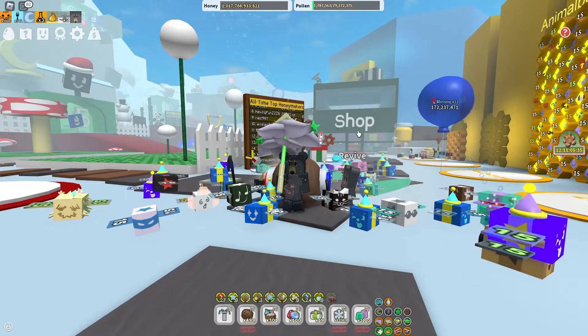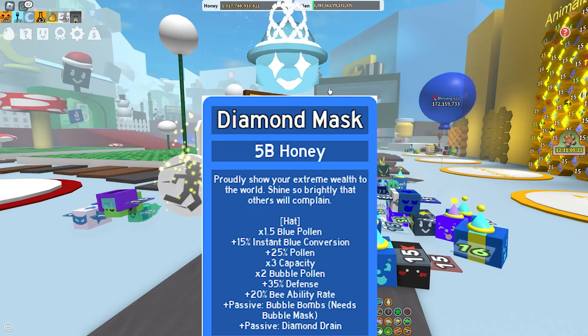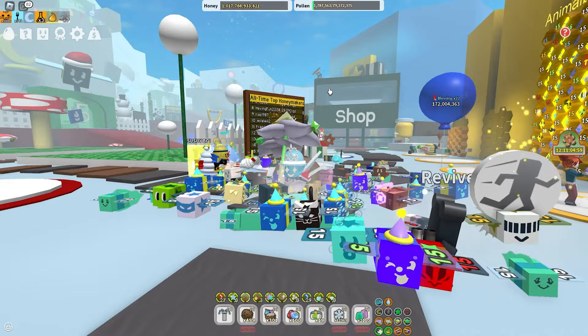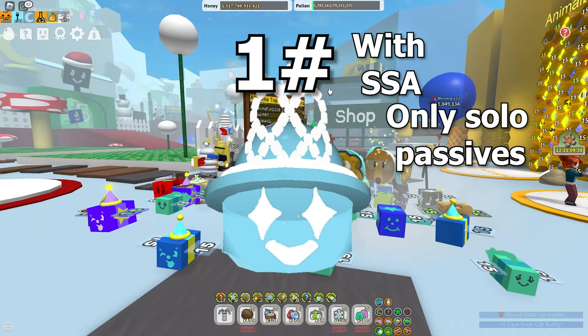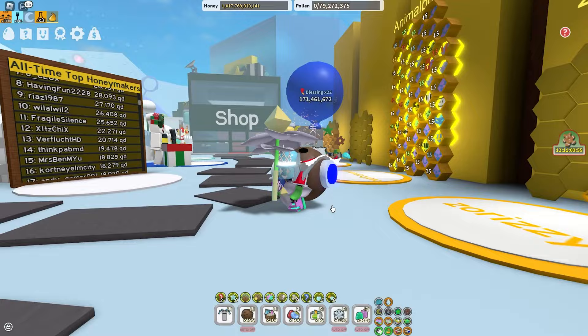Coming in second place is the Diamond Mask - times 1.5 blue pollen, plus 15% instant blue conversion, plus 25% pollen, times 3 capacity, times 2 bubble pollen, plus 35% defense, plus 20% bee ability rate, passive Bubble Bombs, passive Diamond Drain. This is really close, but I think Diamond Mask is going in second. If you're using SSA and have a Pop Star bee, Diamond Mask would definitely be first, but since we're doing only basic bees with no SSA, Diamond Mask sits well in second place.